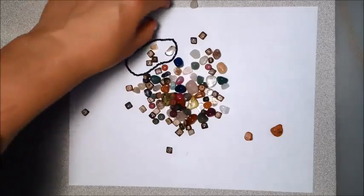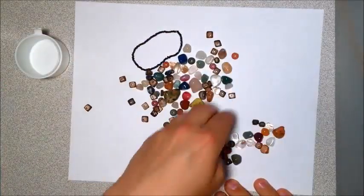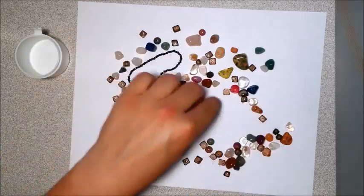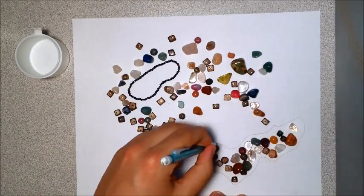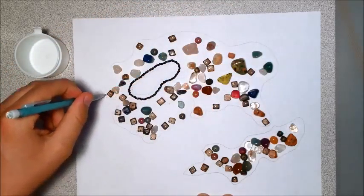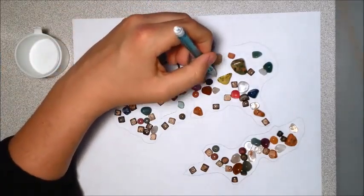And once you pour them all out, you just kind of move them around and make like a continent, sort of how you like. So I made an island over here and spaced these out just so that way you've got a base shape. I'm just going to trace around these, and you don't have to put something in the middle — you can do it as freely or openly as you'd like.